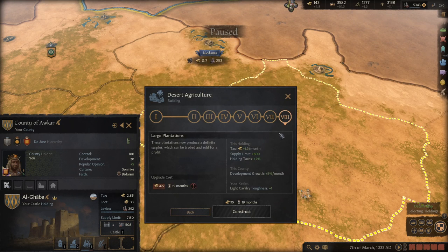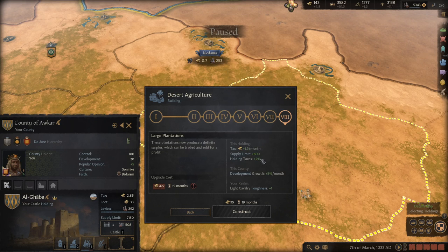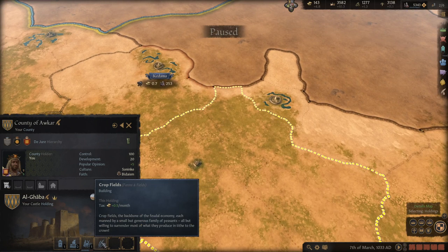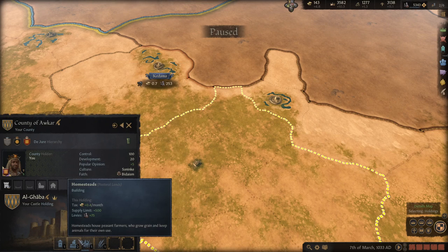There's also a plantation building, but looking it over, I don't see it being worth that much other than maybe for development growth. The taxes aren't great, holding taxes are nice, but it doesn't provide any troops. So try to focus on buildings that either give you lots of tax, or ones that give you tax and levies, or just pure levies if that's what you need.